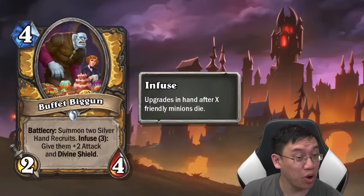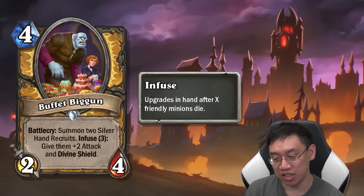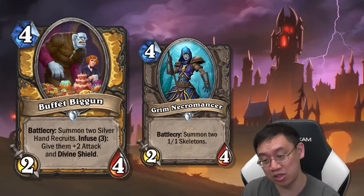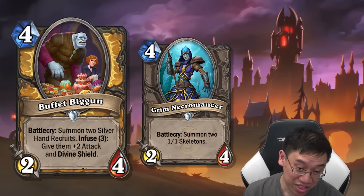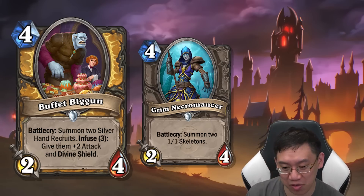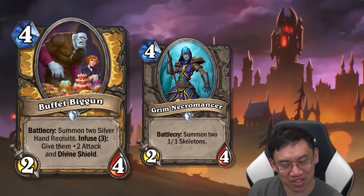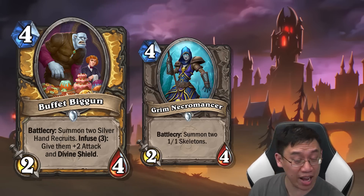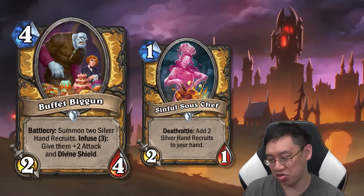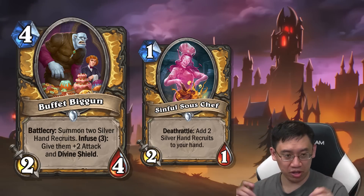Let's take a look at Mr. Buffett — battle cry: summon two Silver Hand Recruits; infuse three: give them plus two attack and Divine Shield. This is basically Grim Necromancer as a baseline but with added benefits: it's a Paladin card so it benefits Elitist Snob. If you count Divine Shield as one health minimum, this infused is a four-mana 8/8 in stats. Turn one Sinful Sue Chef, turn two Silver Hand Recruits, turn four buffed Buffett — he's got a lot to eat.